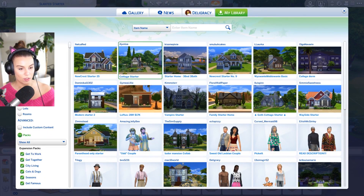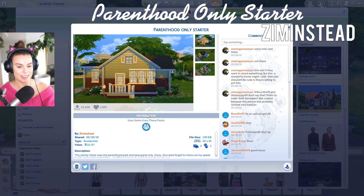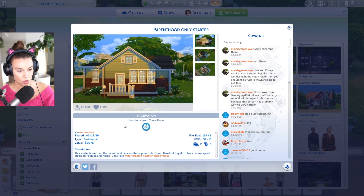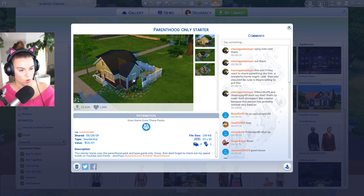I've gone ahead and downloaded some starter homes that I found already. Let's start off with a parenthood-only starter. This has had a massive 23,000 downloads and it's by Ziminstead. It says this starter home uses the parenthood pack and base game only. Enjoy and don't forget to check out my speed builds on YouTube. Let's try this out and check out what it's all about.